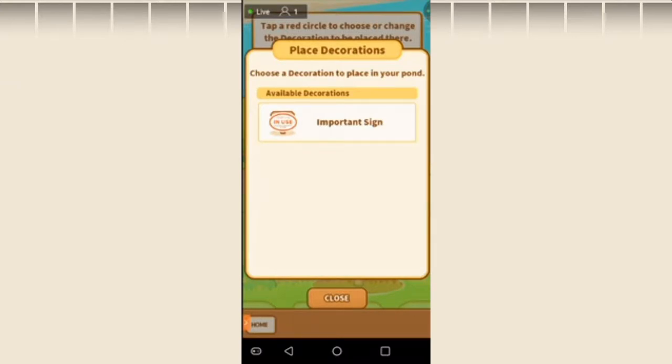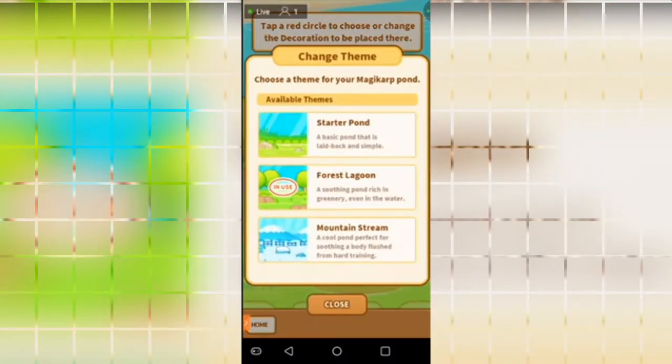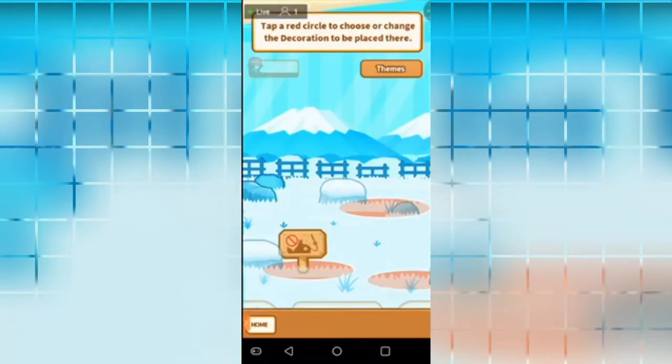Now if this close button would work, that'd be great — there we go. You can also change the themes of your background. You can go with Forest Lagoon, Mainstream, or Mountain Stream, which I'm going to go ahead and switch on over to.